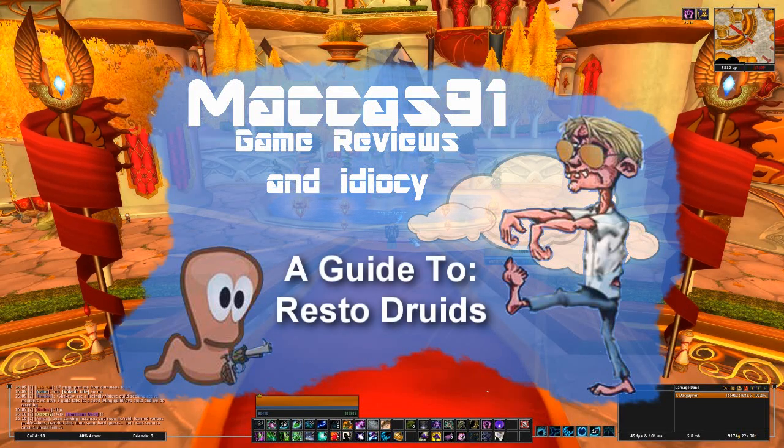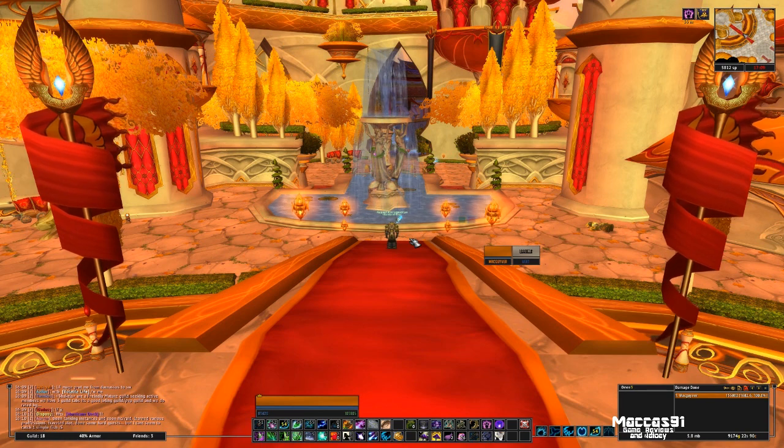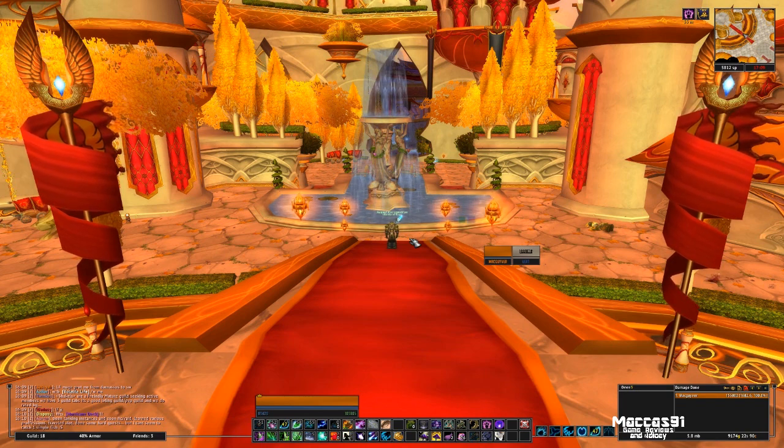I'm going to talk about Resto Druids. This is my raiding character and a lot of people have been struggling with Cataclysm rotations for Druids — how to really get over the fact that mana gets leached pretty quickly.